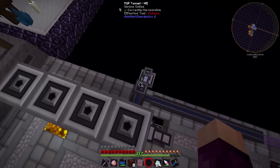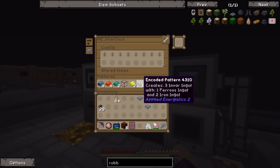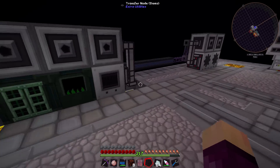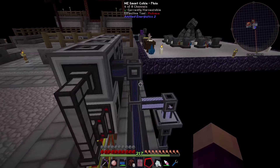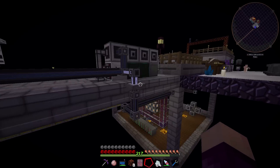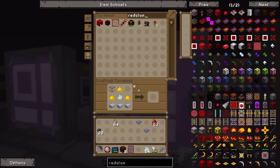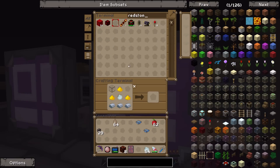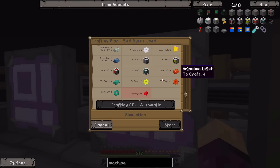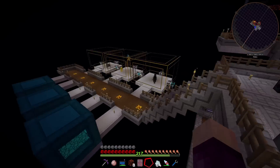We need to auto craft our smelting needs, but we apparently have no normal furnace for auto crafting. The alloy smelter is set to alloys only. Also we're eight out of eight channels on our P2P network, which is going to be a little tricky to handle. Let's look for a redstone furnace - I want to make a resonant machine frame because I want this thing to be ridiculously fast. We're missing 10 redstone.